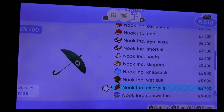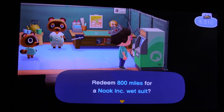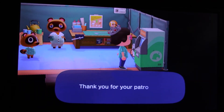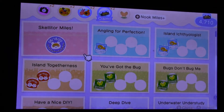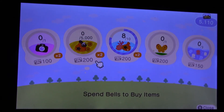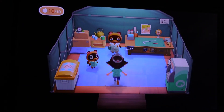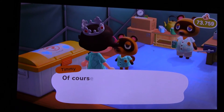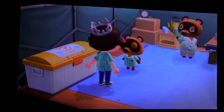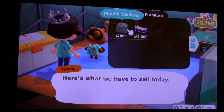Wetsuit — I think I might get this. That's it for now. Need to sell some more seashells though. Plastic canister and a hammock.